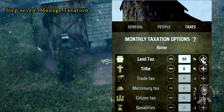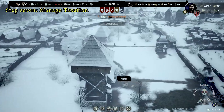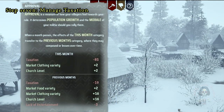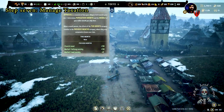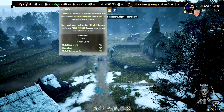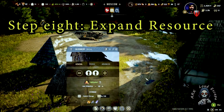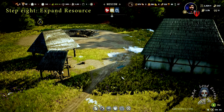Step 7: Manage taxation wisely. Taxation is a delicate balance. Set a moderate tax rate that converts your regional wealth into tax revenue without inciting discontent among your citizens. Monitor their happiness closely. A well-fed and satisfied populace will work harder and contribute more to your coffers. Remember, a happy kingdom is a prosperous kingdom.